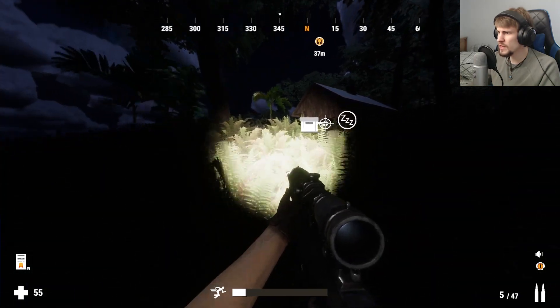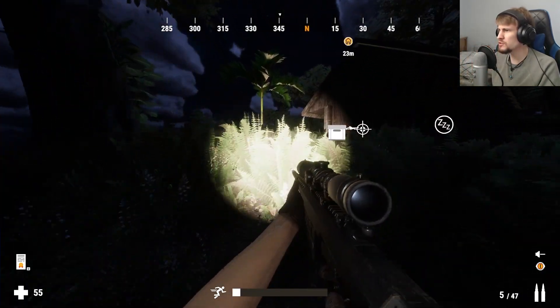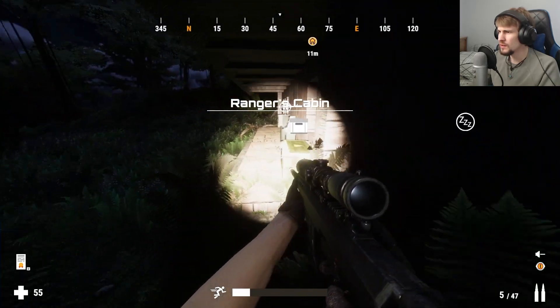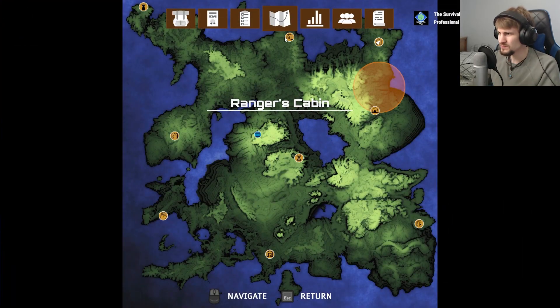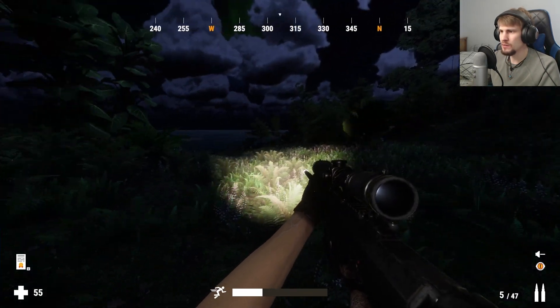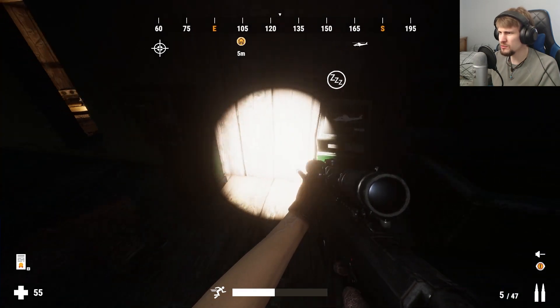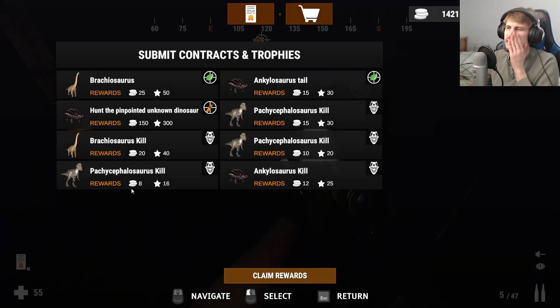One thing I'm kind of curious about is how the dinosaurs react with structures. Raptors I know can get into the freight container area. But how do the Rexes, Gigas, or Spinos — the big guys — deal with these sort of structures? That's 1676 points — not really that much we gained.